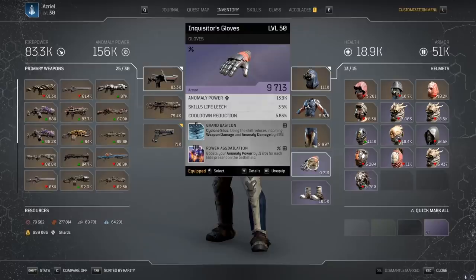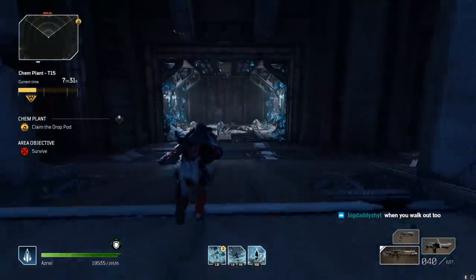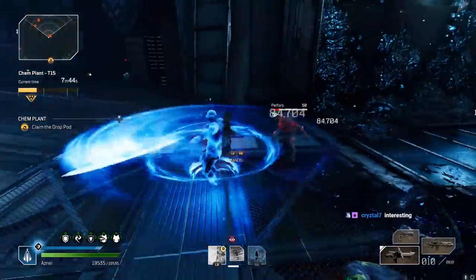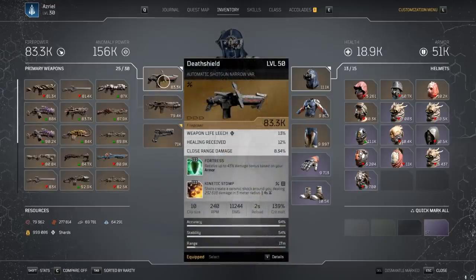Power Assimilation — from a trickster helmet — boosts your anomaly power by 11k for each elite present on the battlefield. This is probably the best anomaly-based tier 3 mod in the game. It allowed my damage to skyrocket, especially when there are a ton of elites around me. Next, Move Groove: moving increases your anomaly power by 9k and firepower by 12k. You could sub this out for anything — like giving temporal blade another 53k damage — but I liked the consistency of Move Groove. I don't like mods that revolve around killing enemies with a critical. I basically just use the Juggler for scrap grenades, long-range kills, and vulnerability, while primarily using the Death Shield to pop Fortress and kill things.